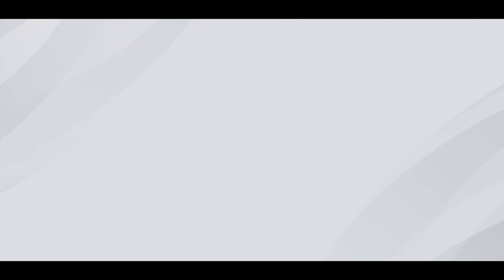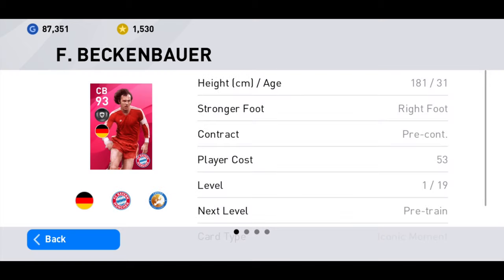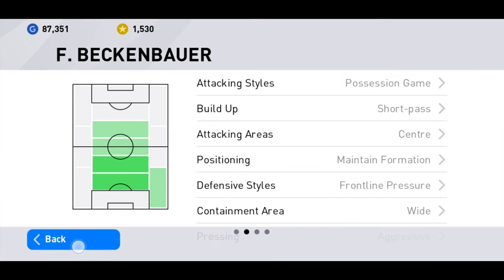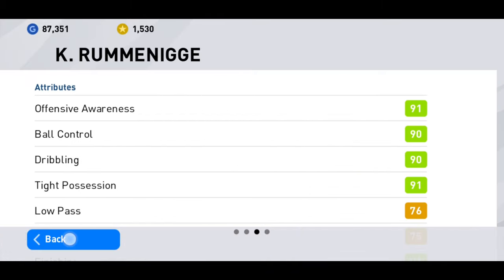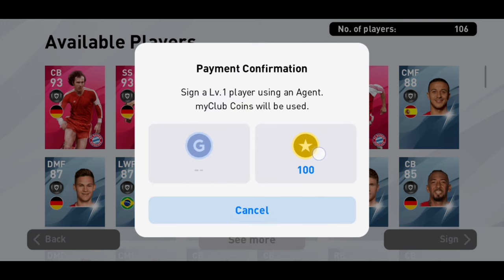Currently we're going for the Bayern selection. There's Frank Beckenbauer here, who goes up to 96 and boost rating is 98. There's also Rummenigge — it goes up to 97 but top strikers go up to 100. And last but not least, the iconic moment Albert, who goes up to 94 and boosted 96. Let's hope we can get a black ball from here.